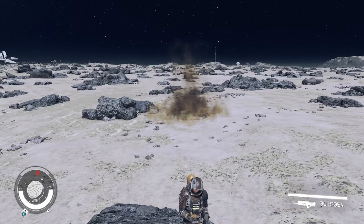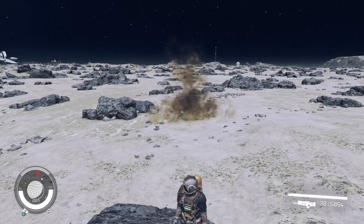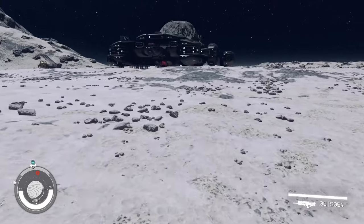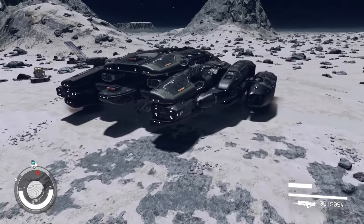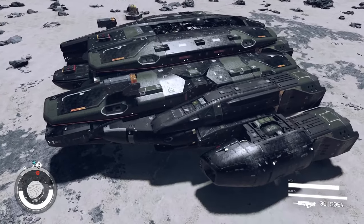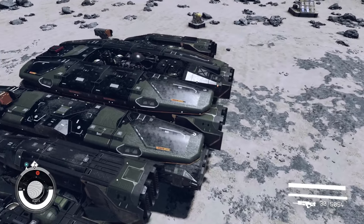All right guys, it's Ozzy Grimm with the Gamers Grimm. We are back in Starfield today, here on the moon of Kurtz, to debut probably one of my favorite ship builds, the Carrion Hunter. I really wanted to make the ultimate bounty hunting ship with the cockpit hidden under lots of missile batteries, all hidden under a single silhouette — almost like a stealth bomber that would sneak up on its prey.